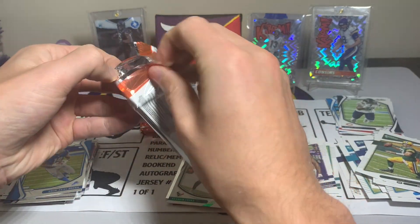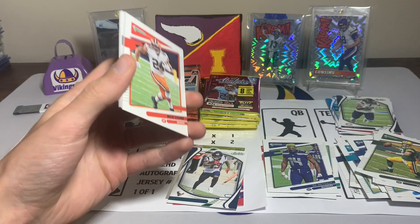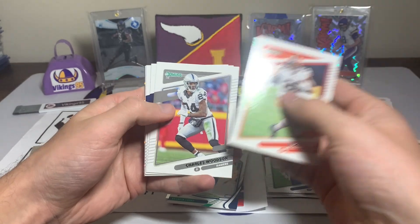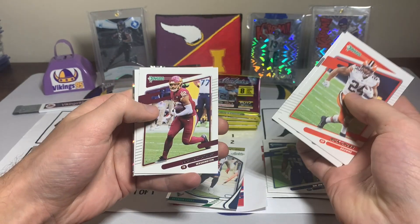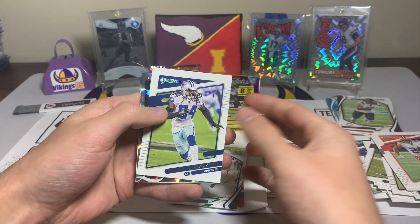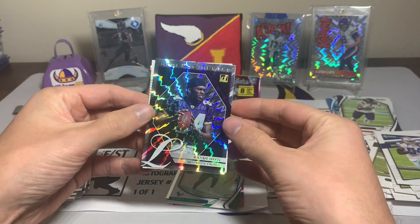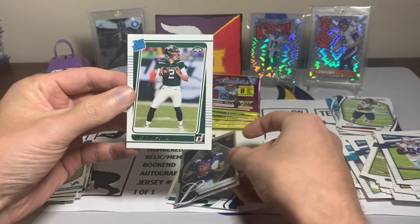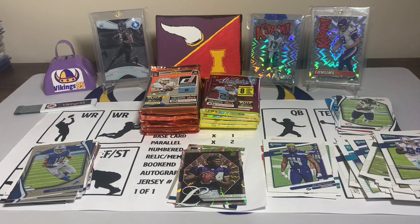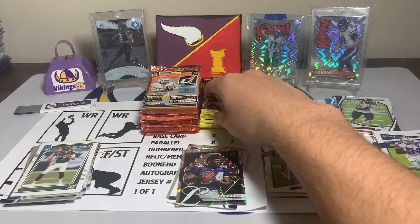I don't know which pack I like more — one rated rookie or a bunch of rookies that are really overproduced. Nick Chubb, Charles Woodson, Cleo Mac, Mo Alley-Cox, Logan Thomas. We have a Jalen Smith, Randy Moss with the Legend Series — beautiful looking insert right there — and a Zach Wilson rated rookie. First rookie quarterback of the first round, not bad.